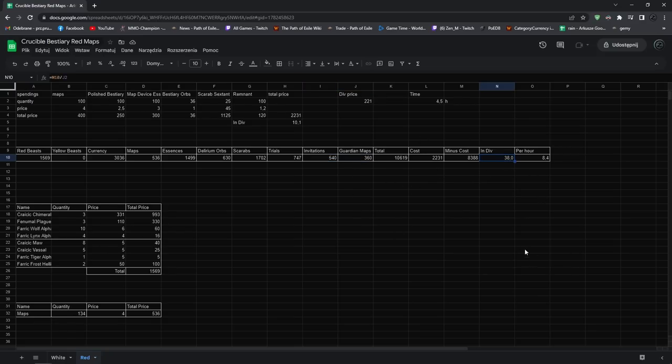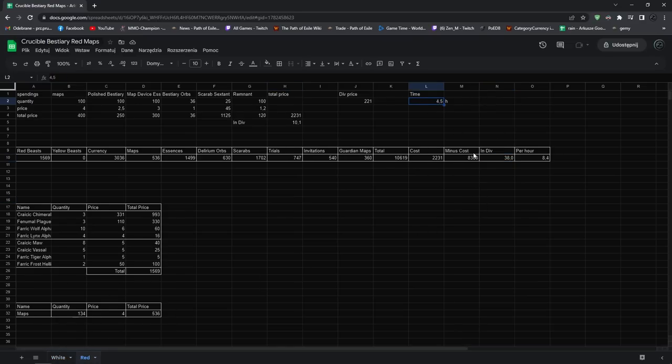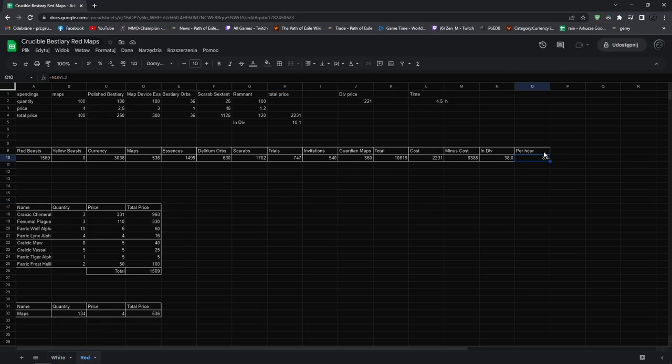In total for red maps I made 38 divines, which is 12 divines more than in white maps. But it took more time — so in total it's 8.4 divines per hour, which is still more than white maps but very, very similar. There's a good chance that running for longer could push it higher or lower — it's really going to depend on your RNG: how many beasts you get, how many good drops like skittering orbs, and how many gifts versus the cheaper trials.